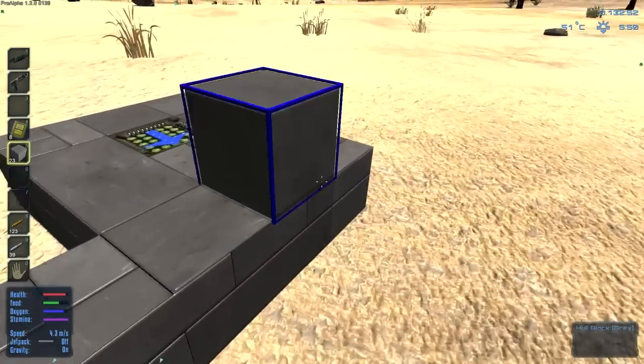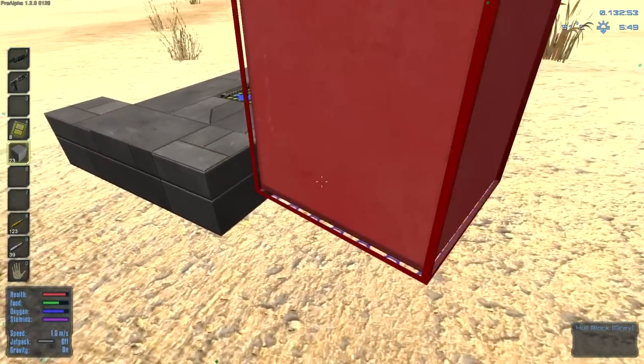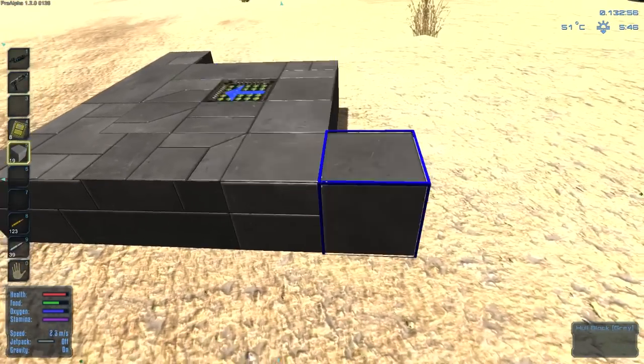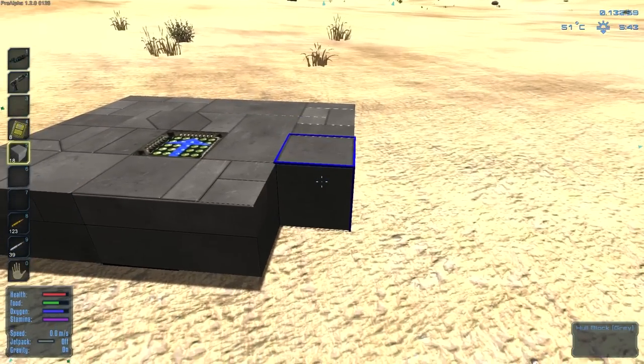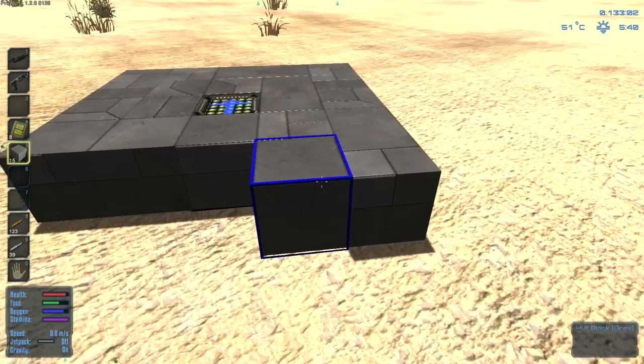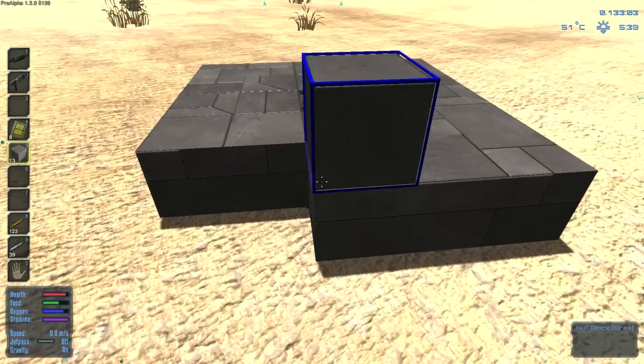The bigger you make the ship, you'll note in your inventory that your ship will have mass based on the amount of blocks you've put into it. Just be aware that the bigger you make your ship, the heavier it's going to be and the more poorly it's going to turn, accelerate, handle, and corner.